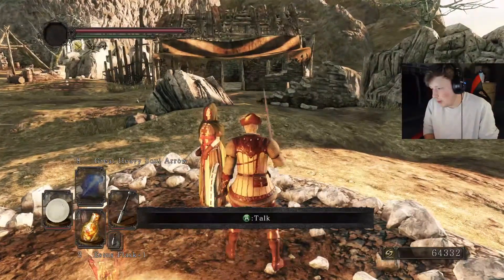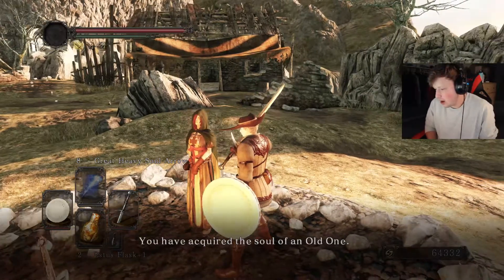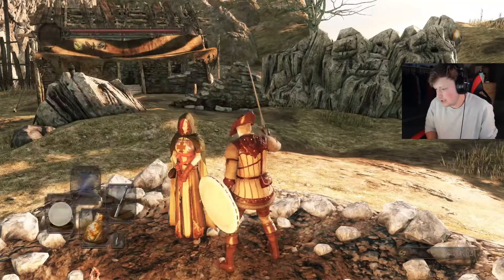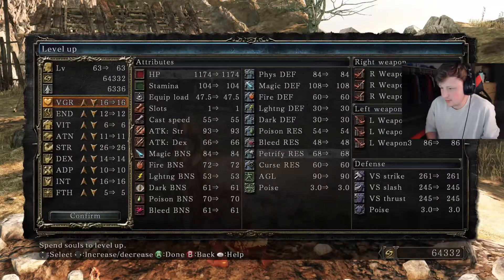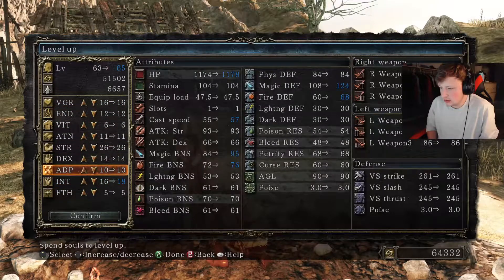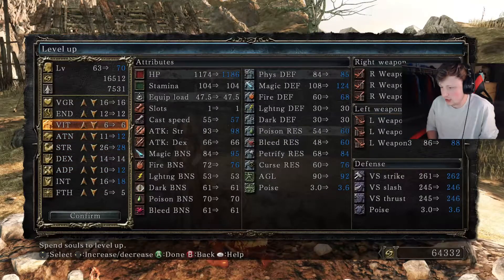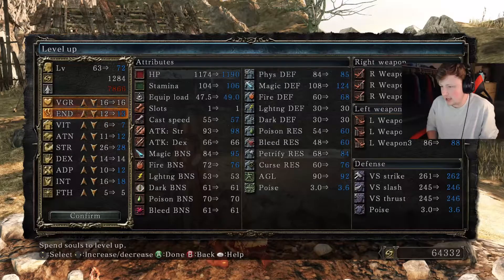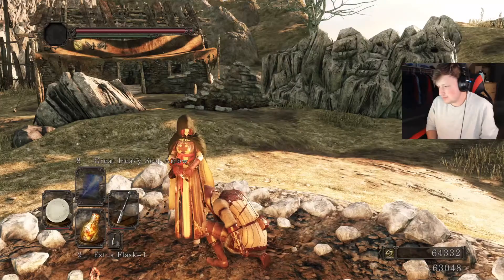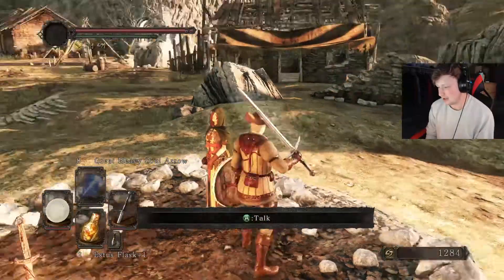Well, I wonder if that guy's gonna say anything different now that I did the Lord Soul. 'You have acquired the soul — that is more than most undead can say.' I didn't get another Estus Shard, which kind of sucks. Let's put a couple into Intelligence, a couple more into Adaptability, a couple more into Strength, one more into Attunement, one more into Stamina. Damn, levels go fast. At least we're getting more health with everything we level, so Vigor is really not that important.